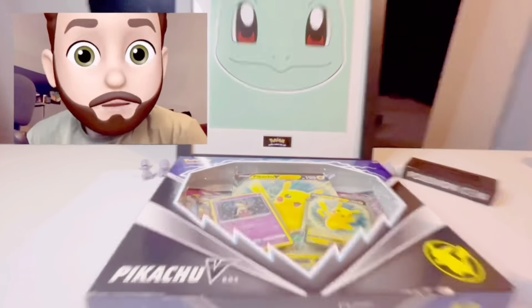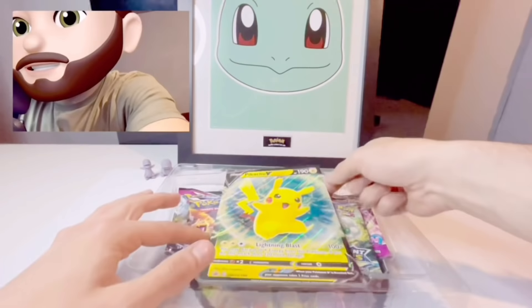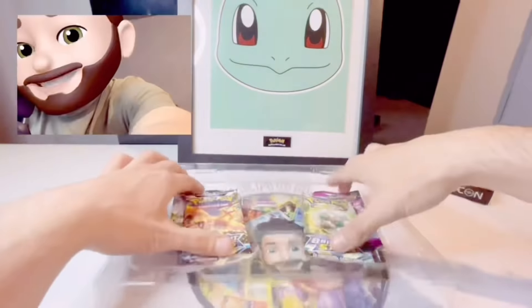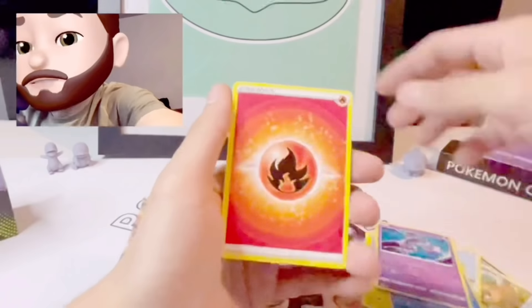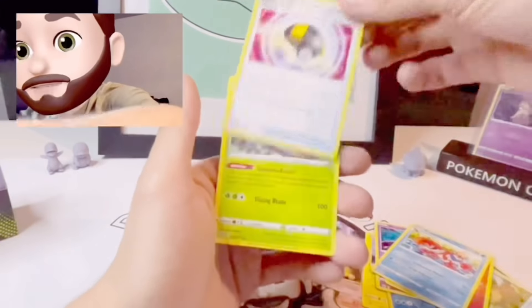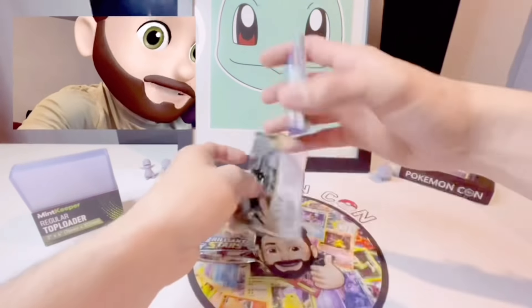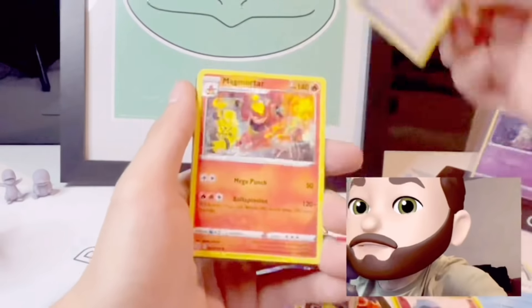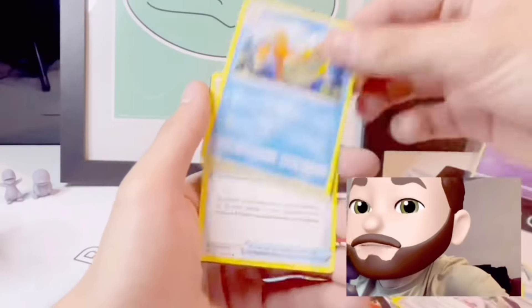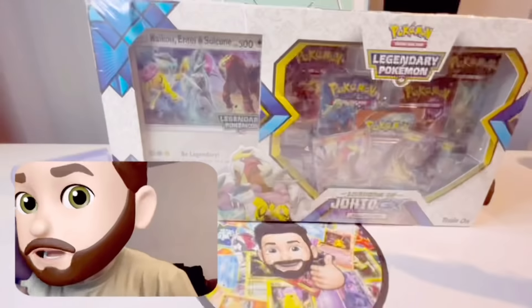We're going to get straight into this Pikachu box. We've got the nice promos - the Mimikyu and the Pikachu V, the big jumbo card. I made a terrible mistake starting late. That was my third pack - no hits. We had two Fusion Strikes, no hit in that one either. We've got Chinchar, Baltoy, Snorunt and a Magmortar. Pretty rubbish collection box - four packs, four duds.